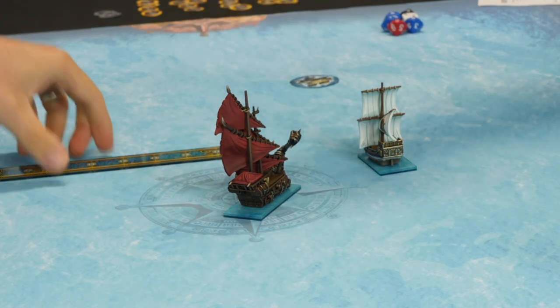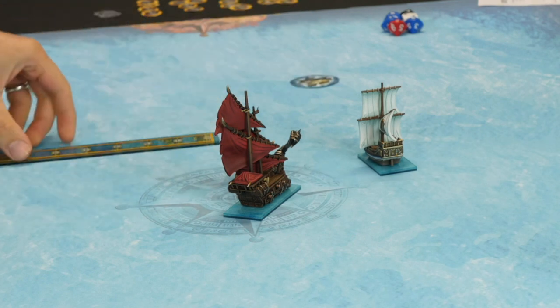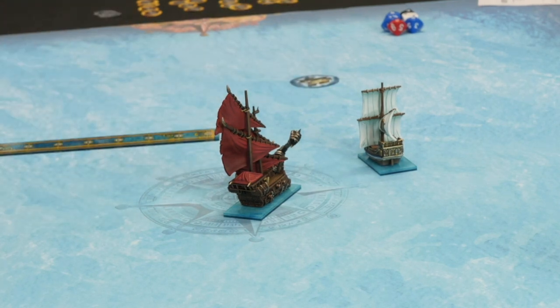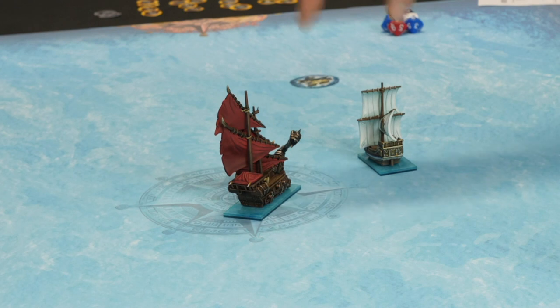At the end of all your move steps, if you're within three inches of an enemy model, you can attempt to grapple them. Grappling is a skill test, and normally if one or both ships are moving at full speed you can't do it. But orcs don't really care — they'll try anything, with a slight negative modifier. Since we're not at full speed, it's a standard skill test, and orcs are great at it so they can re-roll if they fail.